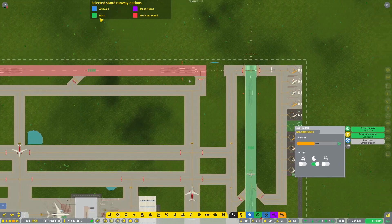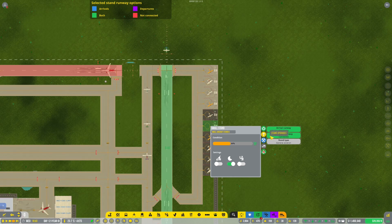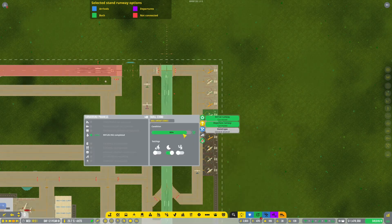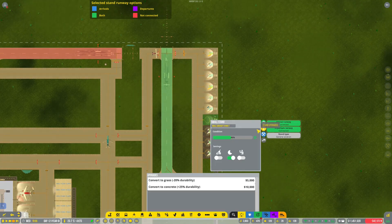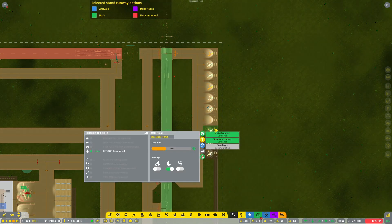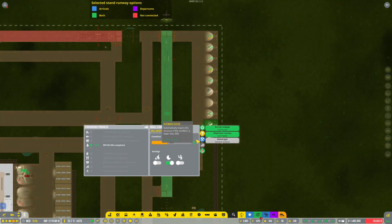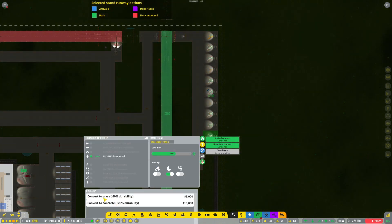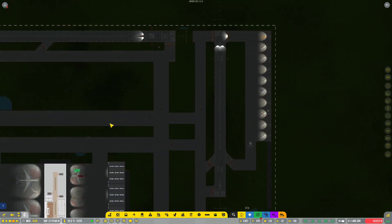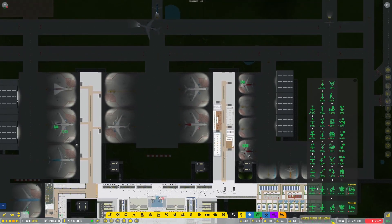It's actually saying arrivals and departures not connected — it's an interesting color coding, I've never actually seen that. You can actually see where your stands can go, and fair enough these stands aren't connected to the other side. Convert to concrete — that's what we've got there. Concrete, two more left. And then we'll go and have a look at what that does to our rating. All of our stands have been converted to concrete.